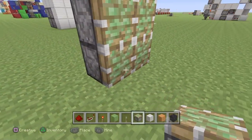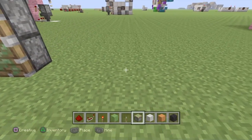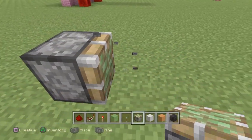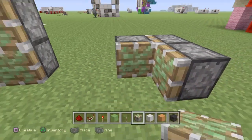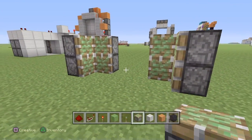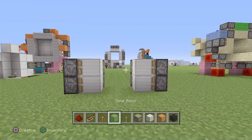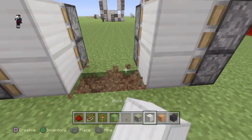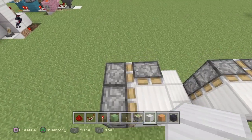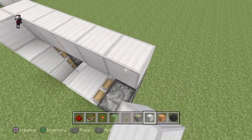You want to place two blocks like this, then leave it to that middle. Place it up again and just fill it with any blocks, then you're filling your flooring, and then place all of the pistons and just above the roof.